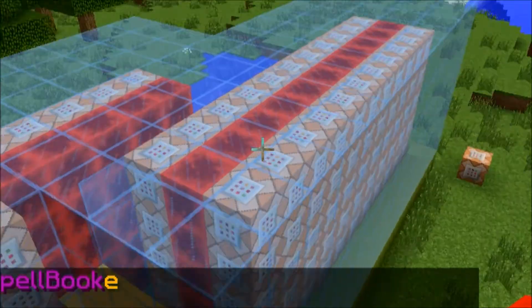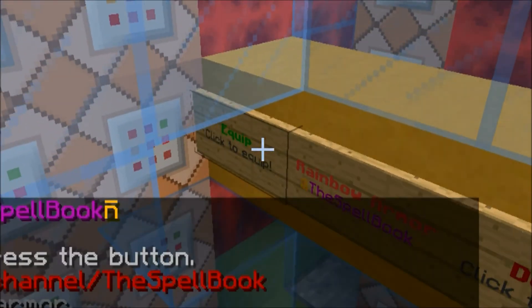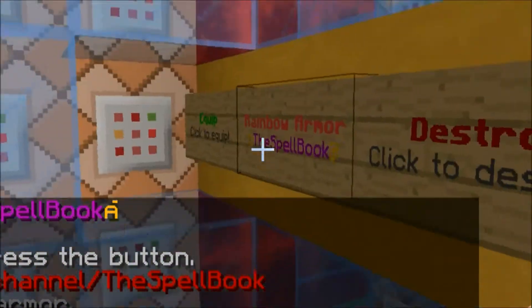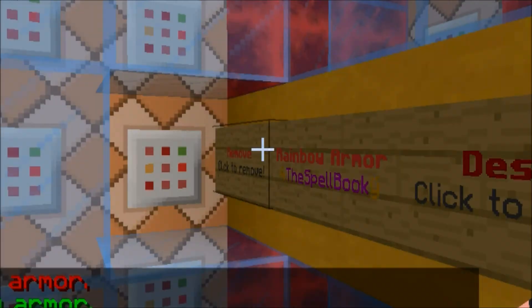Wait until the machine is finished, then just press activate, click to activate, and then equip. There you go — now we've got this awesome armor.